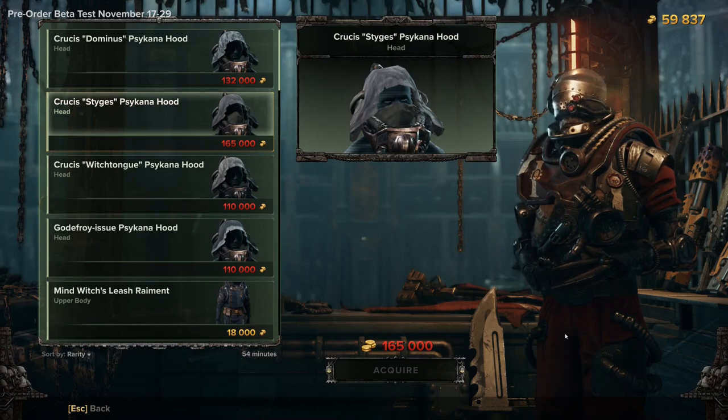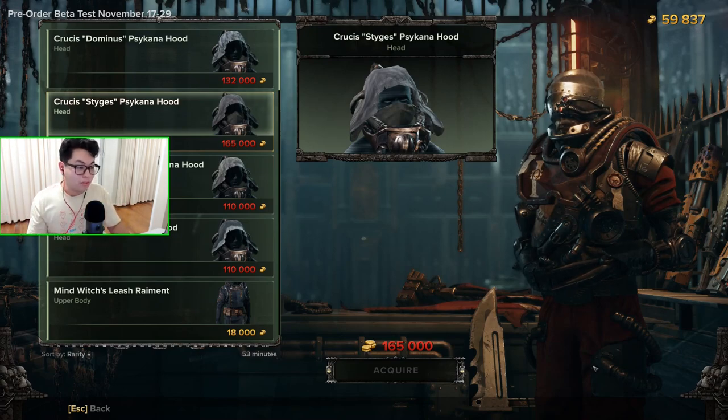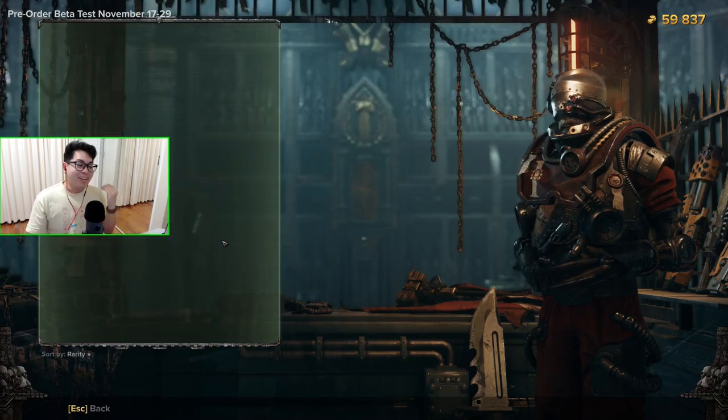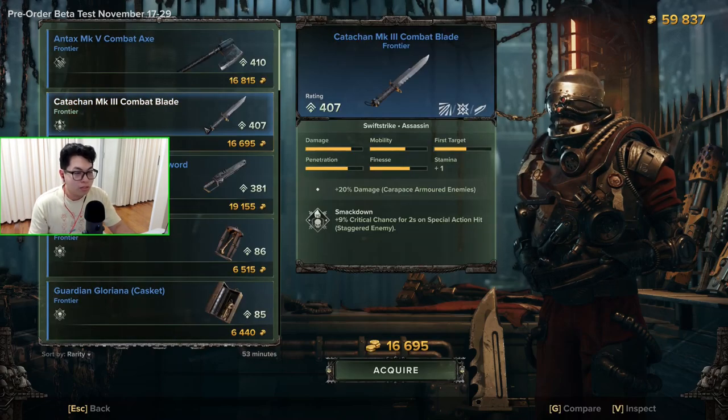I'm gonna go for this one first — it's the most expensive but it's got a mask and it looks cold. So that's a quick rundown on where you can find crafting and cosmetics. In summary: crafting is at Hadron, and if you go to the armory you can now purchase operative cosmetics and weapon cosmetics, in addition to your normal weapons and curios and all that shenanigans.